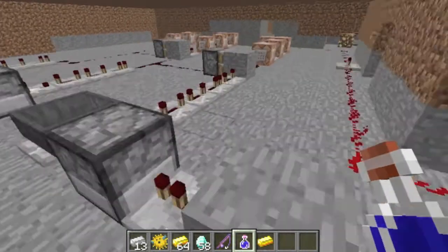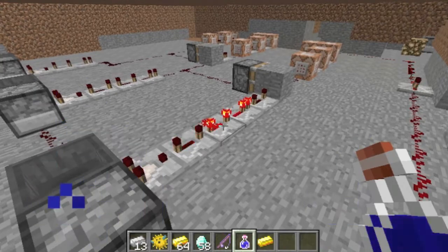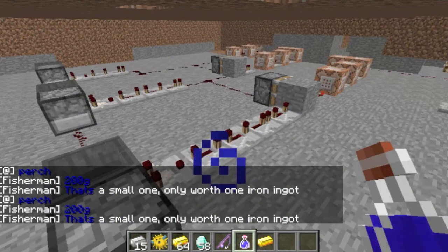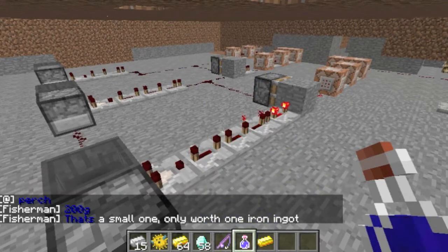I will show you how it works — I'll give myself some fish. You can see here it's a short signal and only the first row of command blocks is activated, and the same thing here and here.